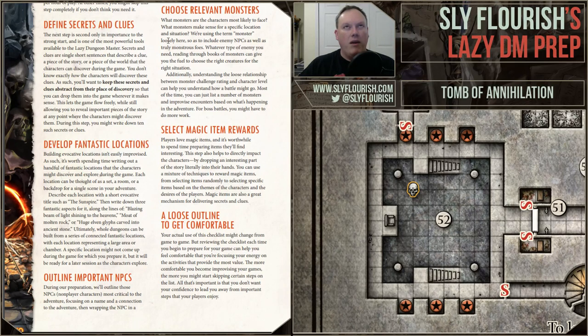Step seven: choose relevant monsters. What monsters make sense for the situation? I said I want a four-armed skeleton that's going to be tough. You only need the monsters you can't come up with on the fly. But if you've got some ideas of the types of monsters in a particular area, review these ahead of time — read the monster book for the ecology of these monsters and why they matter. Don't worry about the stat blocks and challenge ratings; worry more about the lore of the monster.